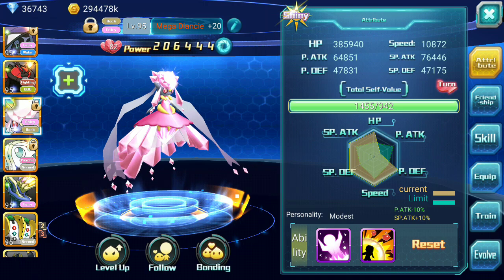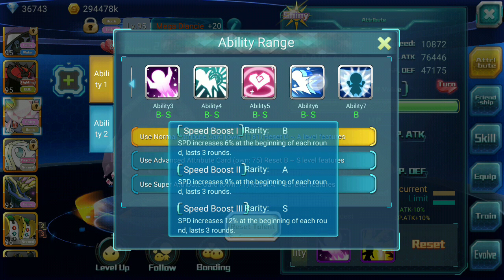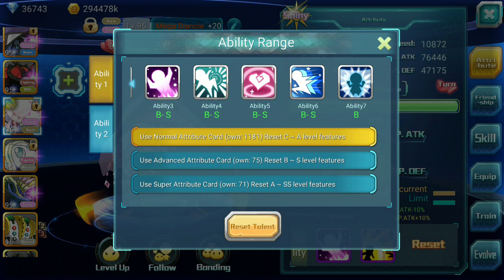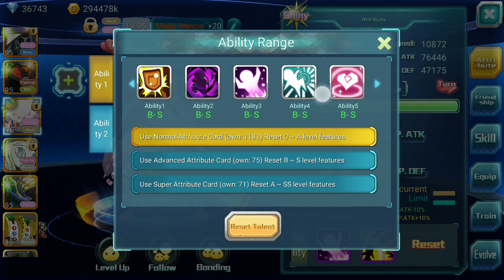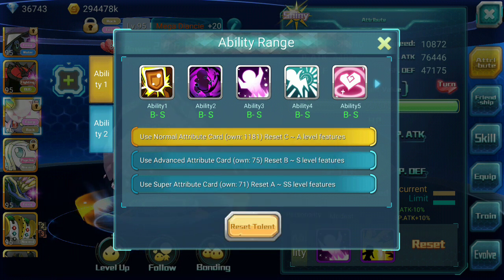For the abilities, some would say you want her on Speed Boost, but she's a damager. It's a really universal thing that you want every damager on Dragon Whisper or Line Strike. She's a special attacker, so you're going to give her Dragon Whisper — especially if you're using a Fae team without Arceus, since the team will lack damage and you need her to be the main hitter.